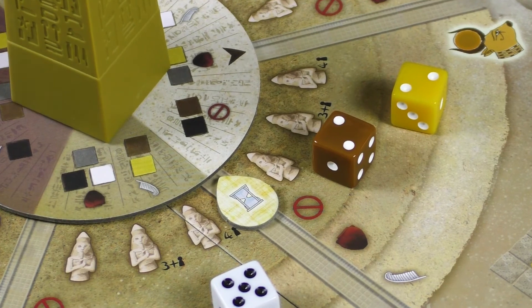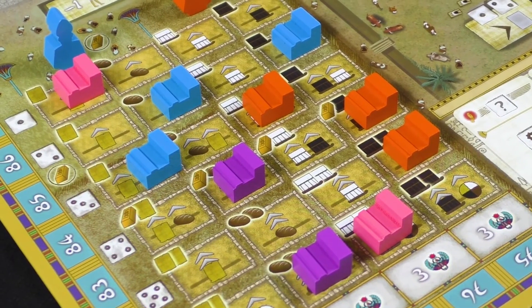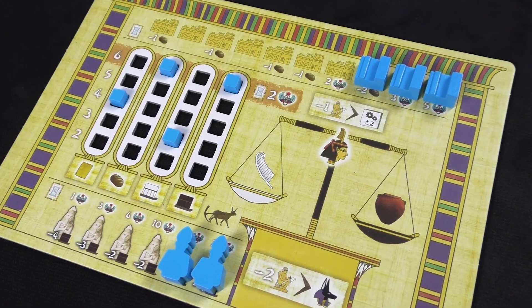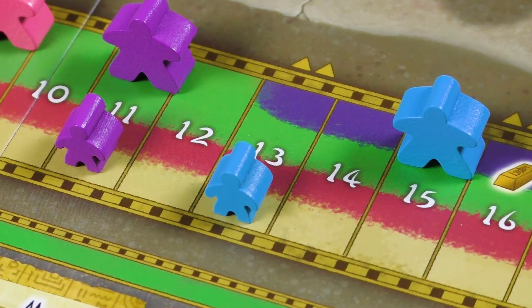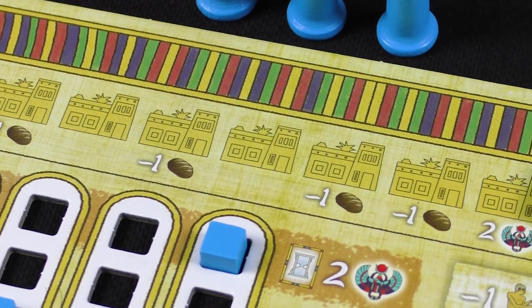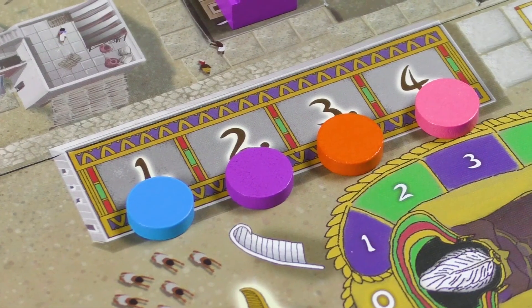After eight rounds or two MAAT phases, players conduct an intermediate scoring of victory points. Points are scored for game pieces in the Osiris action area, statues, buildings and pillars in the temple complex, maximum production levels of various resources, and the level of happiness on the population track. Each player must also pay the sum of all visible bread amounts to feed the workers or lose victory points. The game continues until the end of the 16th round, when players move on to the final scoring, which also includes points for decree cards. The player whose MAAT marker is first on the track scores extra victory points.